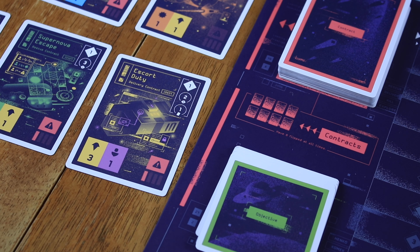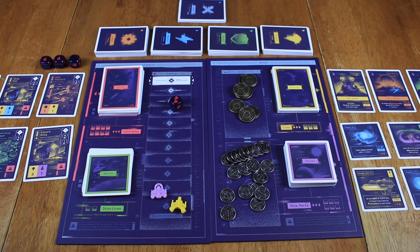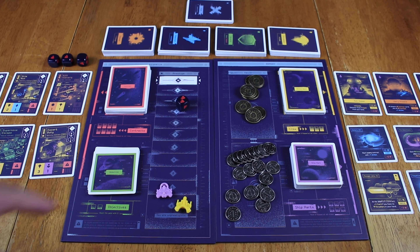One of the things ship parts do is give you the cards you're going to be able to buy. For instance, if you were to buy this Vector Jets E3 ship part, in the top right it says One Thruster — that yellow card. This is how you add more cards to your deck: buying ship parts gives you more of those cards to put into your deck.